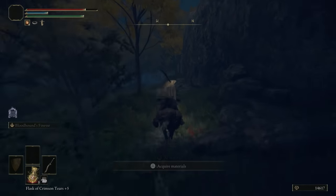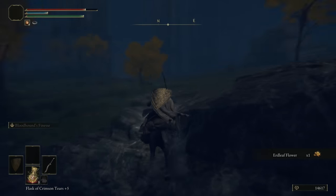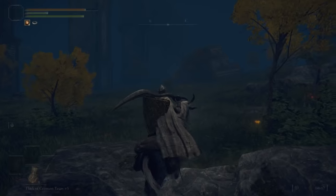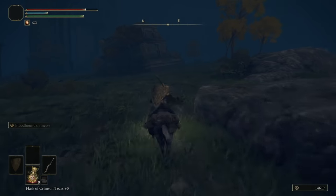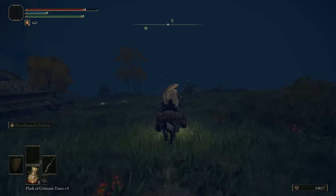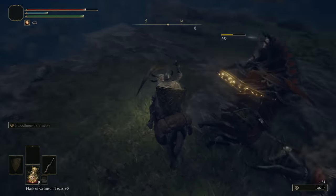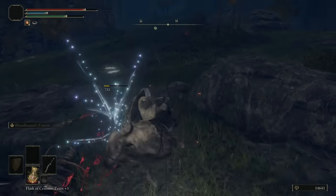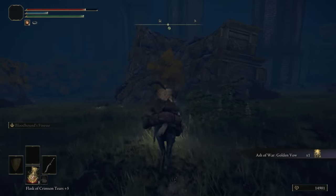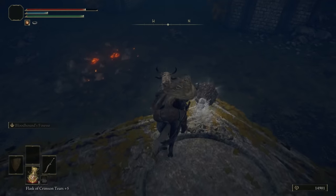We're going to go up this hill to the back. Up here is where we want to go — there's going to be a guy on a horse, a normal enemy, but he's going to drop an ash of war that I really like. The reason it's so good is because you can put it on another weapon, pull it out, use the buff on yourself — it's Golden Vow. That's a really nice one — definitely don't want to miss that ash of war.